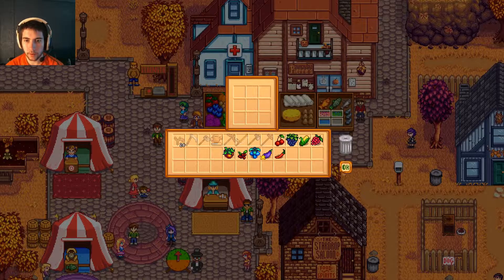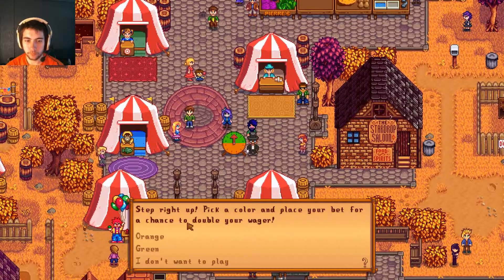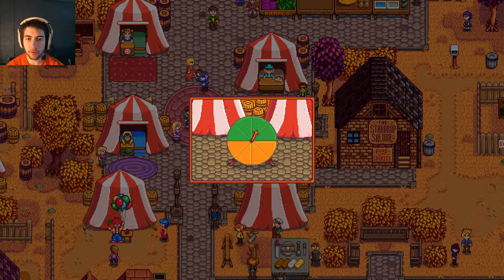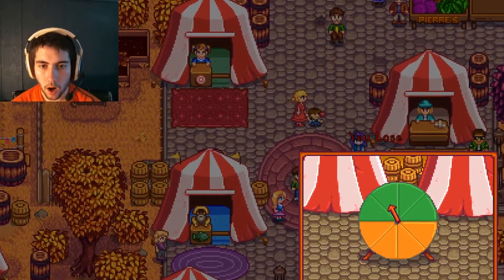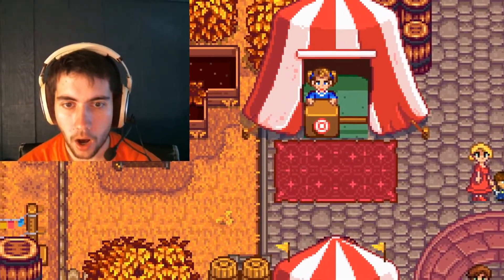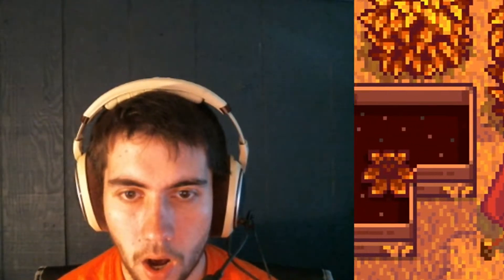But I got 50 tokens, so let's gamble. Orange — come on. The odds of me getting orange this time are a lot higher than getting green. This is it — this is orange. We're going home.